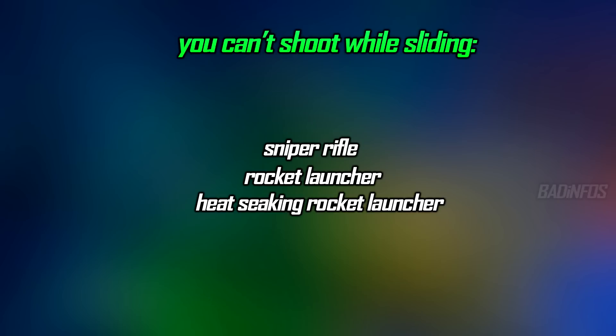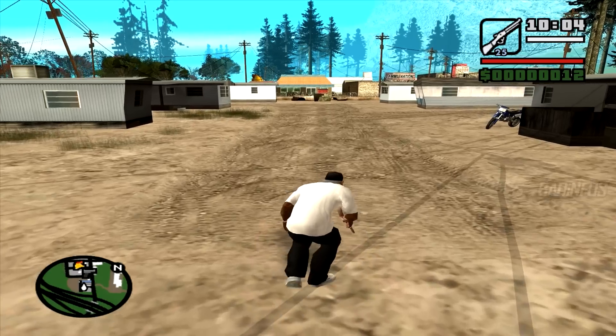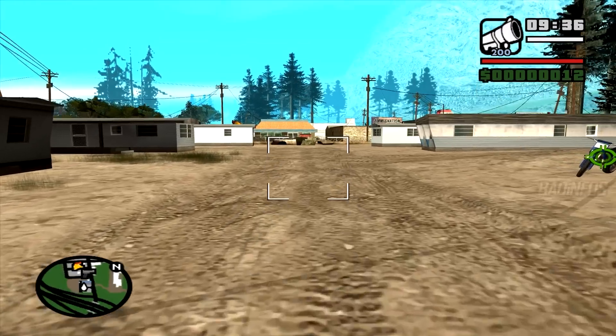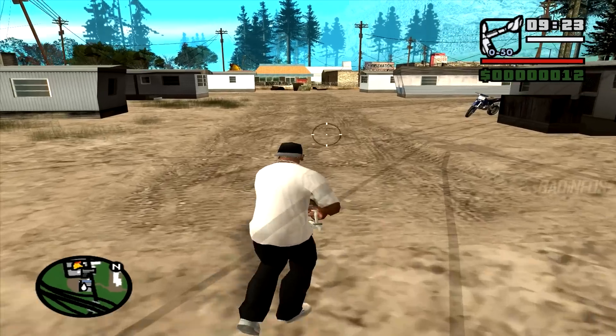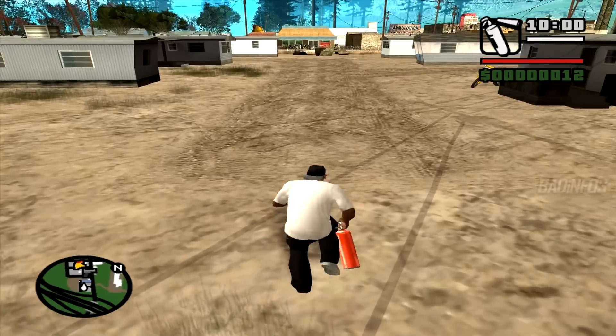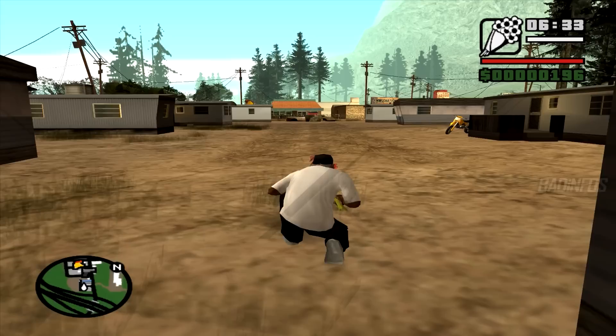The second type of weapons can be used for sliding but no matter what cannot be used to shoot while sliding: sniper rifle, rocket launcher, and heat-seeking rocket launcher. The last type of weapons can be used to slide and shoot regardless of skill level: flamethrower, minigun, fire extinguisher, spray can, and camera.